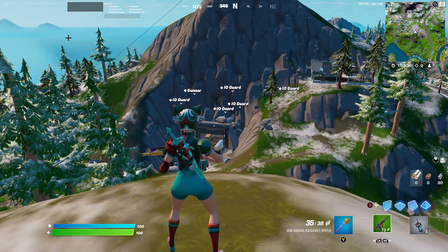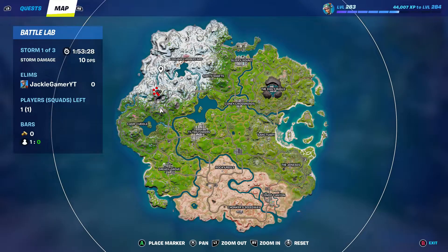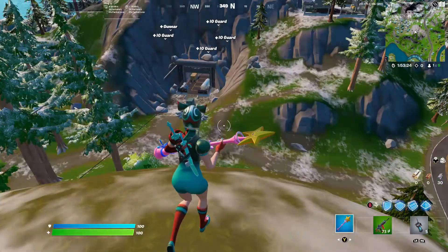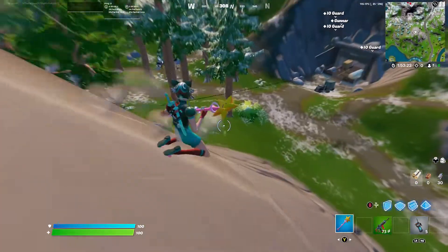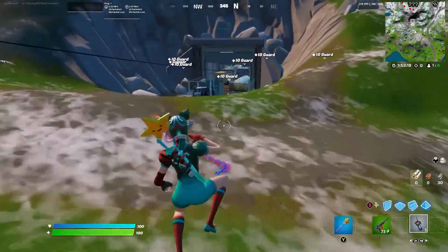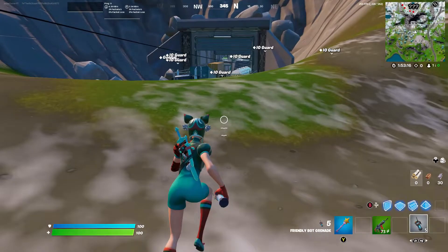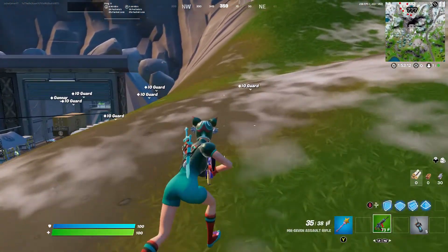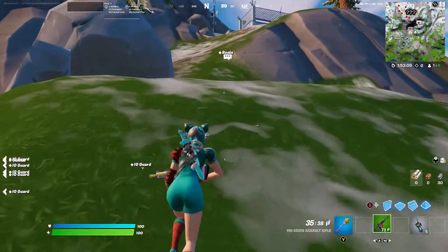Hello guys, welcome back to another video. Today they just added the new Covert Canyon, so let's go see what's over here. There seem to be IO guards in here, which is cool. I'm not going to go in there yet — I'm going to go from the top to explore everything real quick.